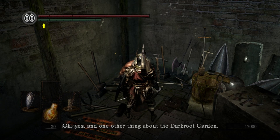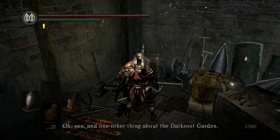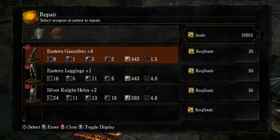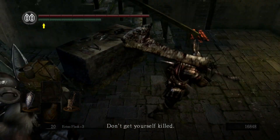Let's talk to Andre and see if he has anything else to say. He mentions one other thing about the Darkwood Garden — it is said to house the shrine of Sir Artorias, the Abysswalker, and of those who ventured into the forest, none has returned. Anything else? Nope. So what we will do is repair all of our stuff — shouldn't cost that much. Now we are pretty much good to go.